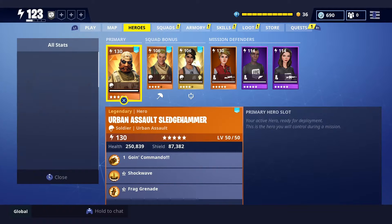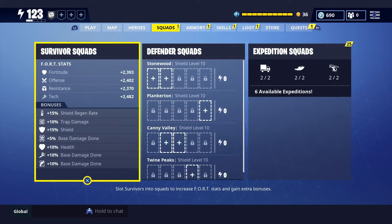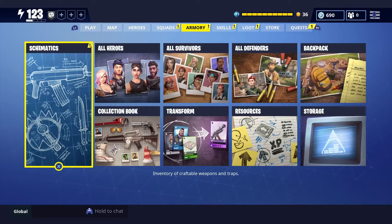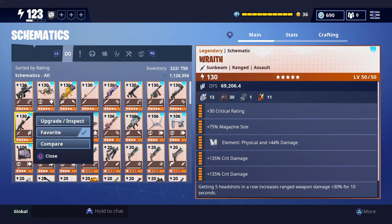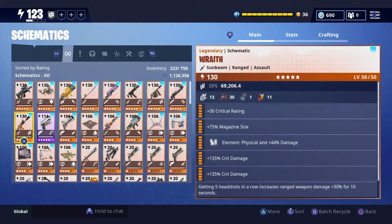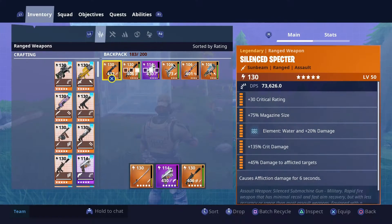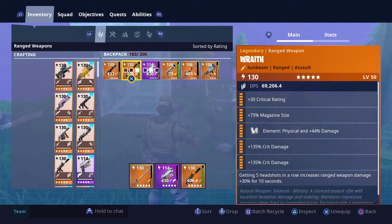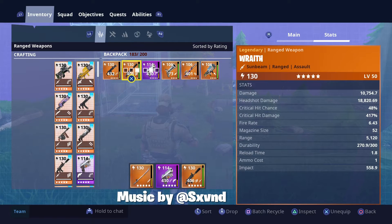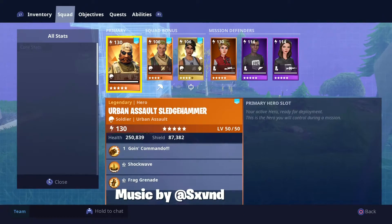Welcome to the video everybody. Today we're going to be reviewing the Wraith, the newest gun just added to Fortnite Save the World. This will be a quick review — I know people aren't used to quick reviews, but this will be fairly concise. This is my first in a series of mini video reviews if everything goes well and these are well received. Let's get into it.